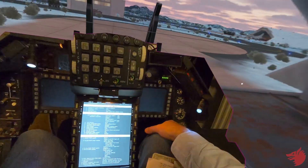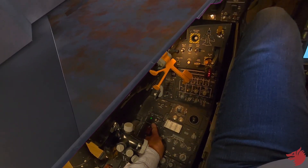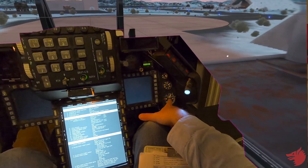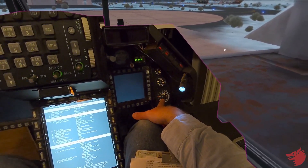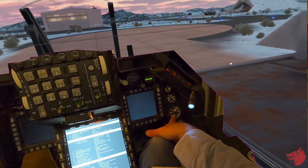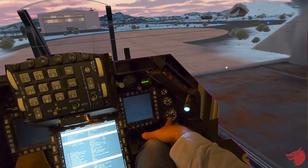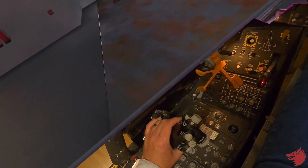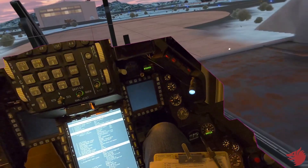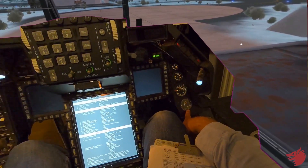Waiting for the GFS light. GFS light on, RPM is increasing. We wait for 25 percent. At 25 percent we advance the throttle. RPM increases, FTIT increases.